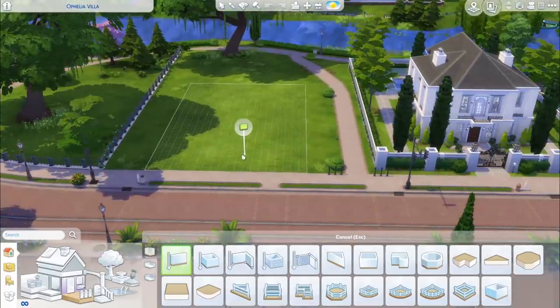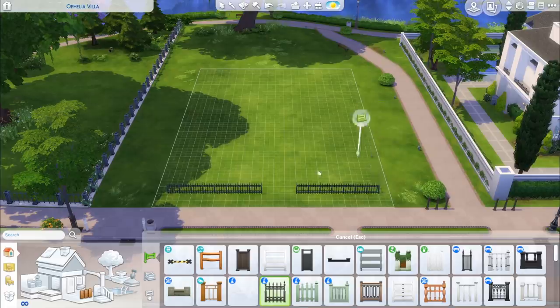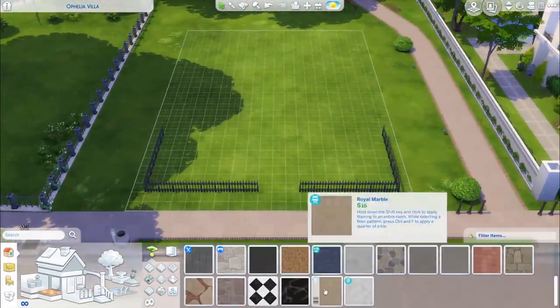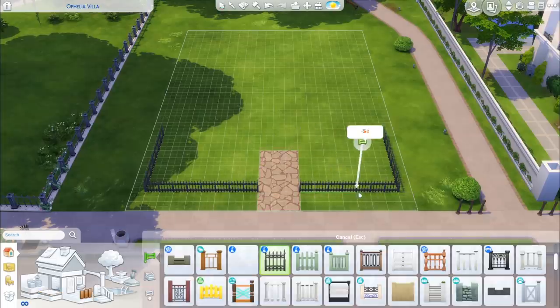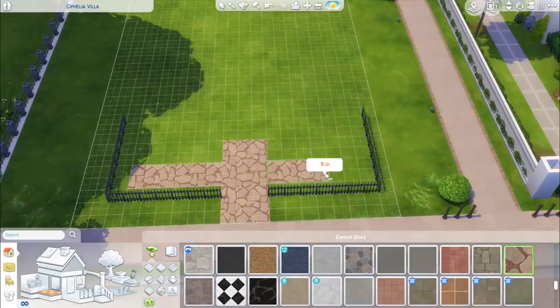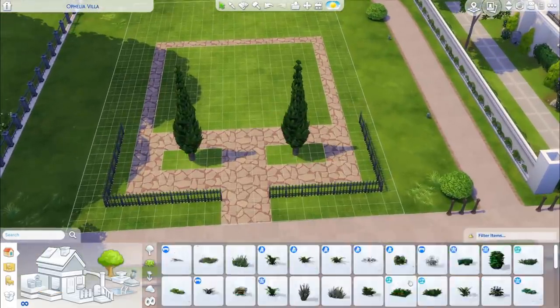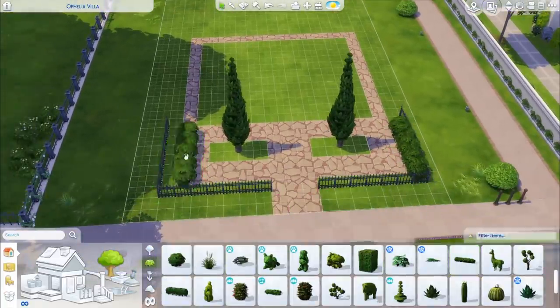I wanted this home to seem a little conservative, very beige, a little bit dated potentially, but also at the same time really nice and homely. So it's kind of like a warm beige home that you might go to when you meet your in-laws. I don't know if you guys are going to really get the inspo for this, but maybe some of you will. I just thought it was a fun little storyline to play along with, and I think the home actually turned out quite nicely.